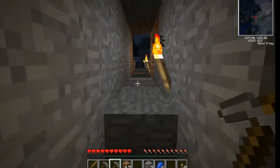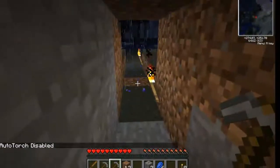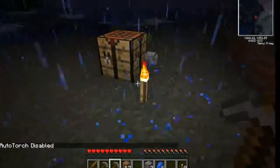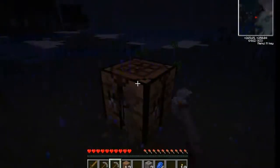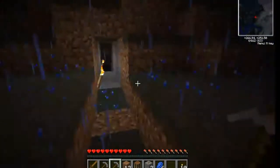I also have Auto Torch installed. Let's disable that - it will automatically place torches as long as they're in your inventory, which is great when you're looking around a cave. It'll place them for you, but just for this I need to place them on my own.